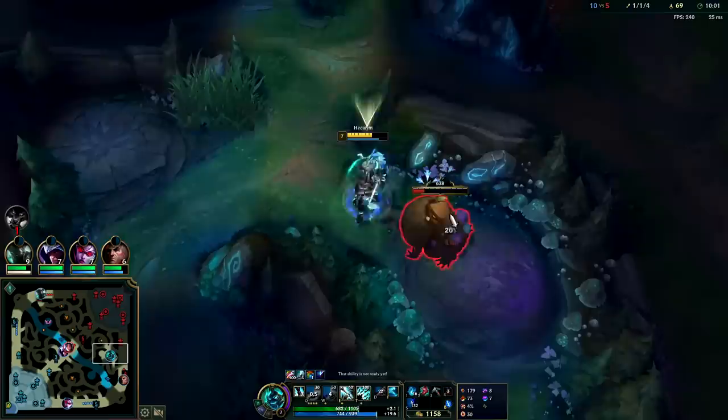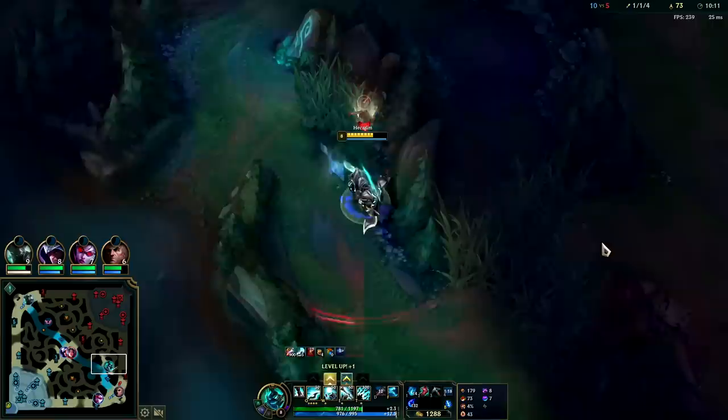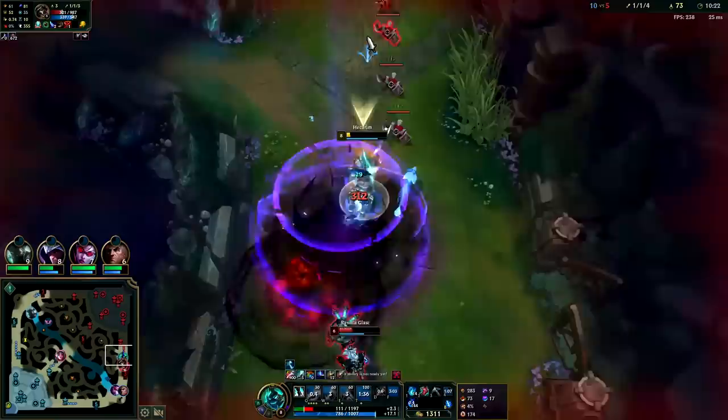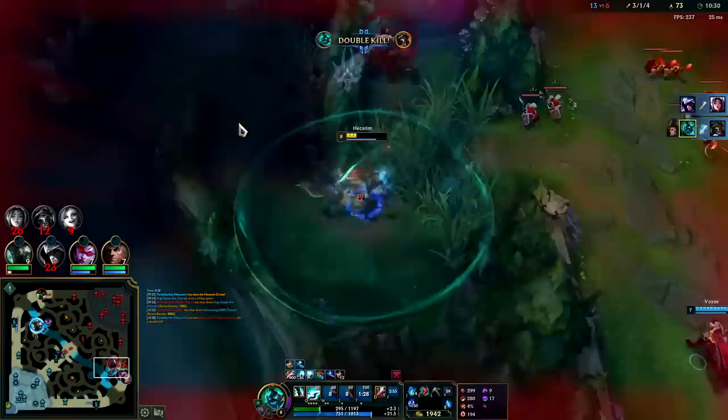Nothing else feels really good on him. I might actually be able to kill her here — I have triple Q stacked. Down she goes! Jinx panicked and ran though. Hey Renata — Jinx panicked so hard, she thought she was going to live or something. I'm on ghost extensions, I can run away. I still don't know if they would have been able to kill me, I guess with Jinx landing her R at that point.